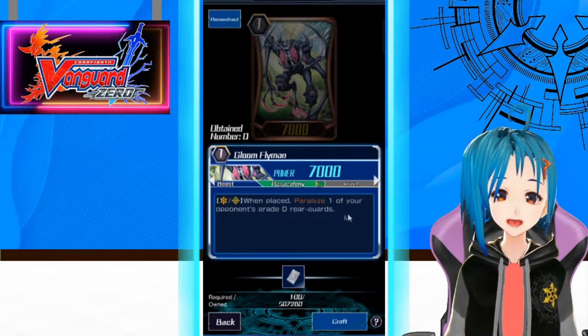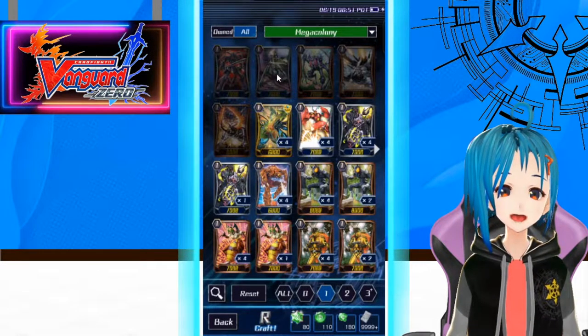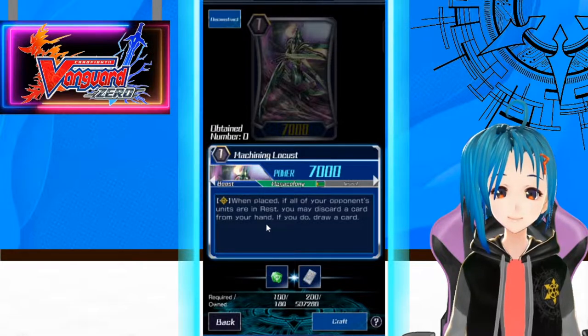When placed, paralyze one of your opponent's Grade 0 rearguards. Paralyzing a Grade 0 rearguard is not that useful to be honest, unless like the Nova Grappler Grade 0 that restands.